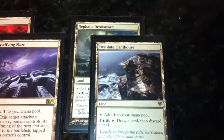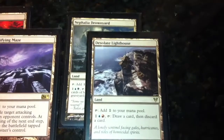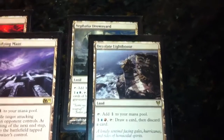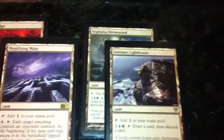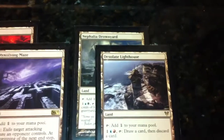Got two of the Innistrad block 'do something' lands. The Lighthouse is a very good discard outlet for my deck — putting the fatties in the graveyard so I can bring them back, whether it be my general unearthing them or using actual reanimate spells. The Drownyard does kind of the same thing; I usually target myself to put three cards in the graveyard to give me fuel for a big turn or something to flashback.